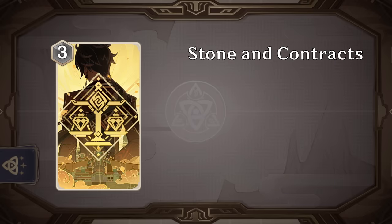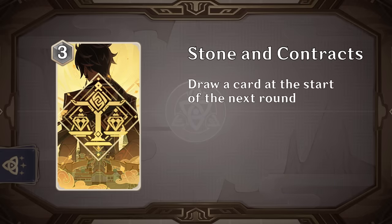Stone and Contract, or Liyue Resonance, got a buff as well, drawing you a card at the start of the next round in addition to its normal effect. This did used to see some play but we haven't seen it in a while since we now have a lot of other more powerful ramp options. But drawing a card means you're essentially getting free tuning and ramp, just at a slight delay. I think combo decks in particular might be really interested in this now as it's one of the best ways to carry over dice into the next turn. Great change and I expect to see a lot more of these being played.